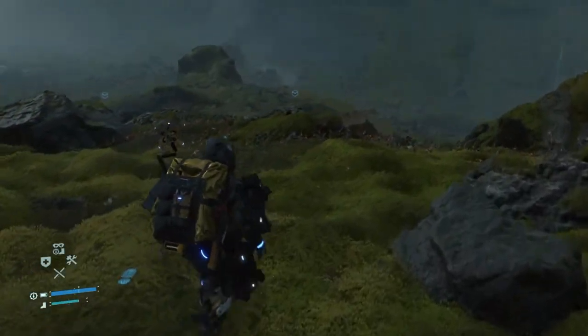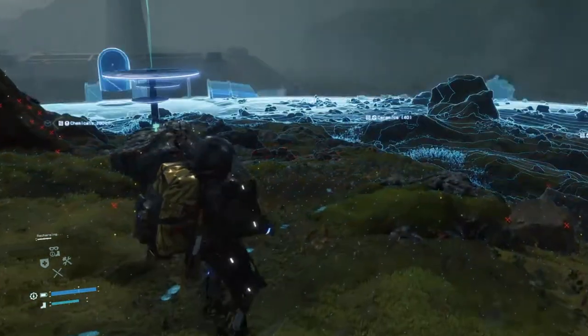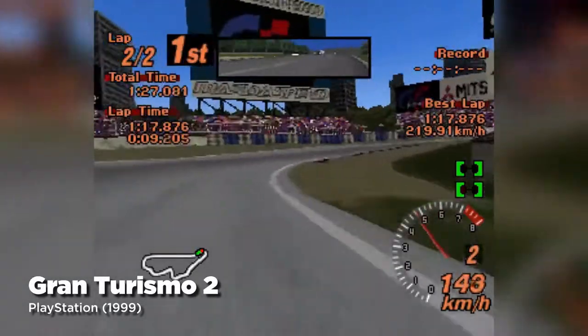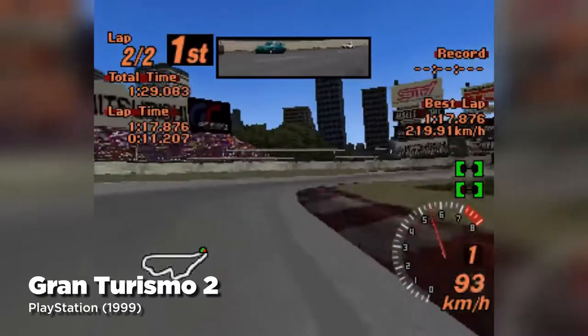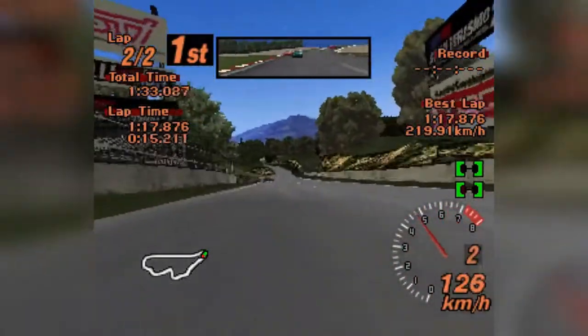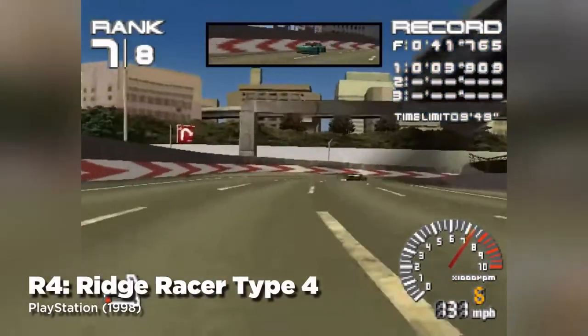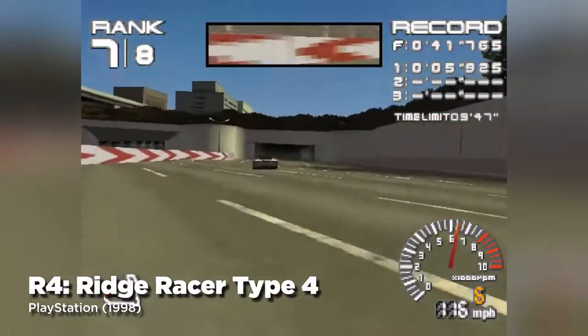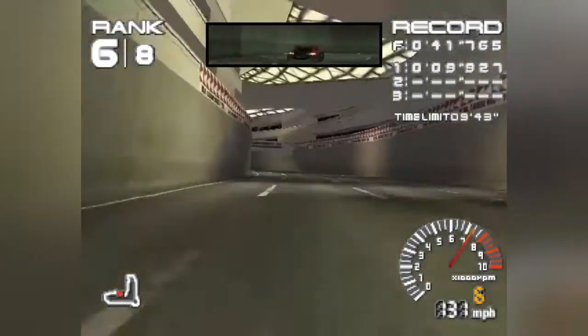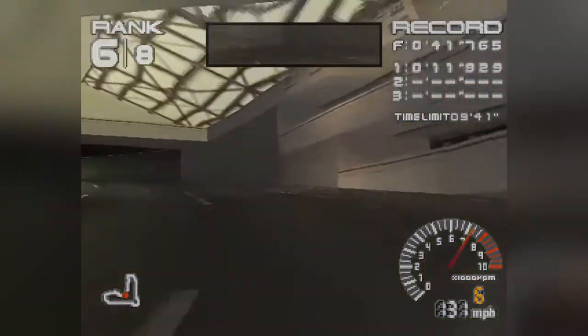I want to go back to the walking simulator label for a moment and focus on what a simulator is in video games. Let's take Gran Turismo for example — it's a driving simulator, and though it superficially has a lot in common with Ridge Racer, the two are very different games. One is about simulating reality, the other is about breaking free from it. Both have their place, and neither is objectively better than the other. In this regard, Death Stranding is Gran Turismo.